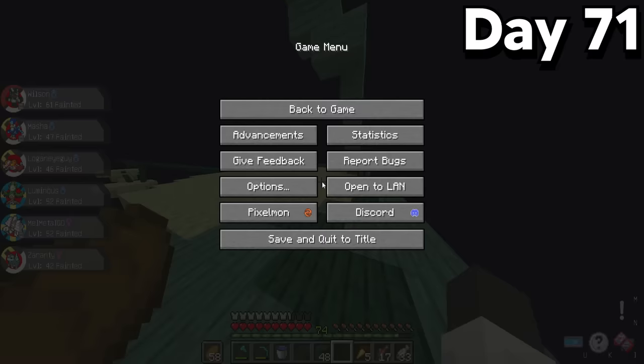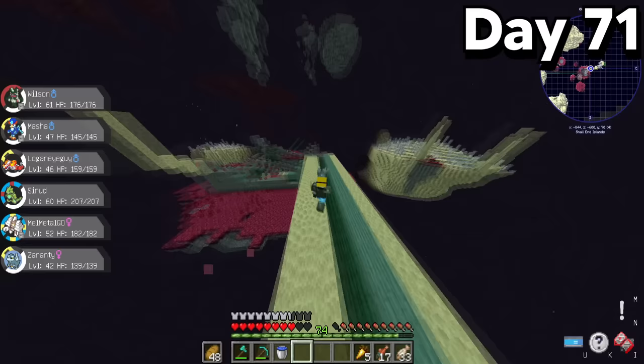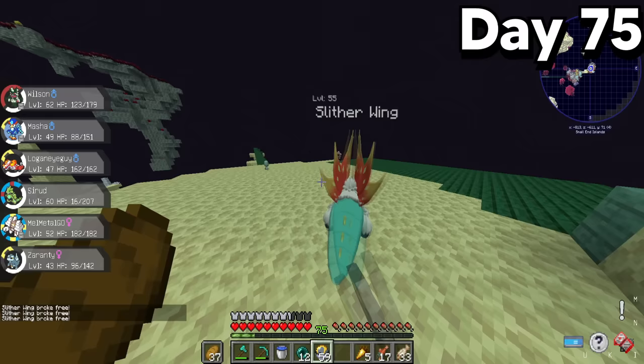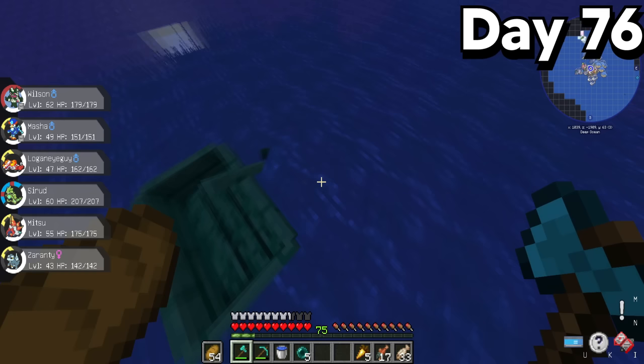I went back to the overworld to heal my team and add Iron Thorns to my party. I also found Ultra Balls on sale at the Pokemart and bought a stack, then returned to the outer End islands. It didn't take long for another Paradox Pokemon to spawn — but it was just another Iron Thorns. A few days later I finally found another Slitherwing, and this time I threw Ultra Balls at it and caught it really fast. Taking a break in the overworld, I soon found yet another shiny Magikarp — meaning I now had five shiny Pokemon, but four of those were all shiny Magikarps.